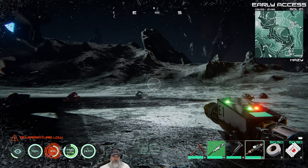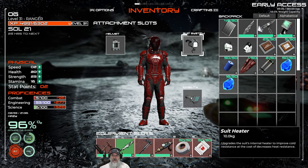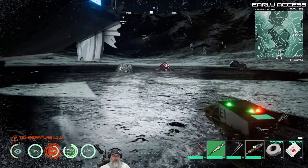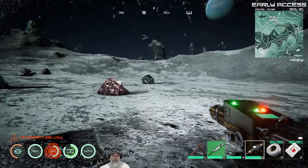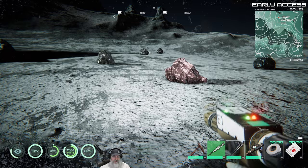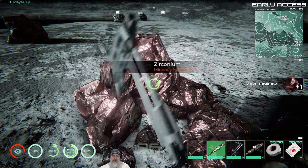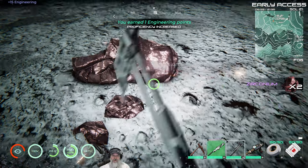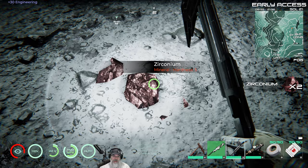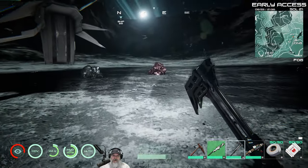Notice how cold it is here — super super duper cold. But because we put on the suit heater we can handle it. We're cold, there's no doubt about it, but we can handle it. This is what we've been waiting for, ladies and gentlemen — this is zirconium. By mining this we're going to be able to move up in the world, advance, and build the end game stuff.